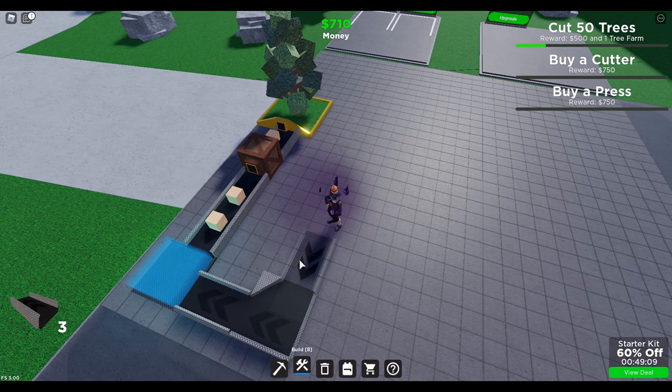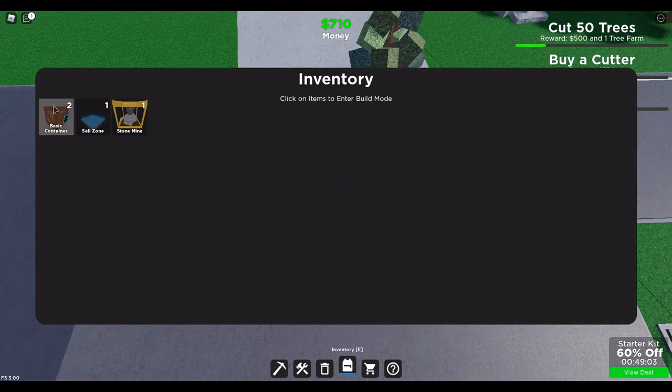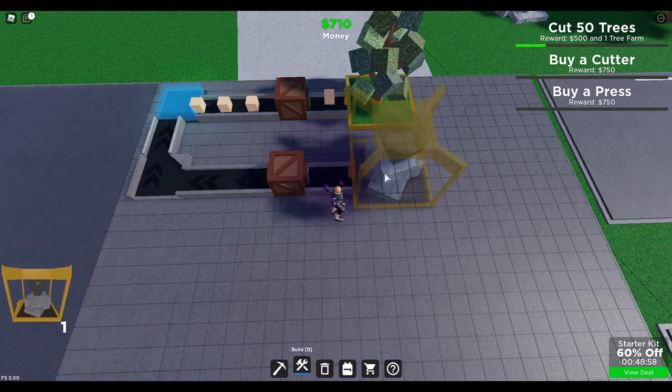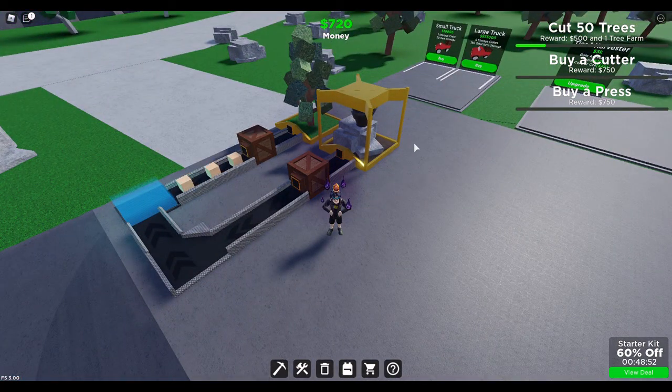Straighten there. From the looks of it, that should work. And I have a stone mine that goes to the same location, just differently. So we have an auto farm! But obviously, I can also make my own stone, which was originally going to be — don't have enough.